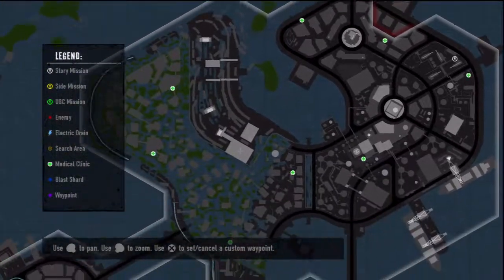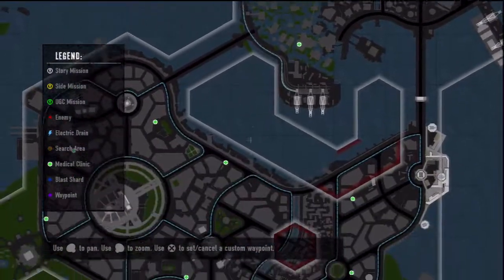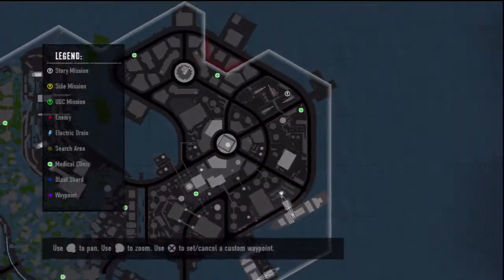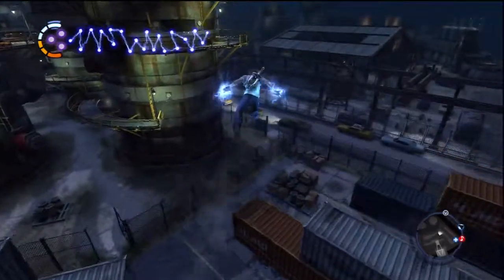Hey everyone, welcome back for episode 97 of our Infamous 2 walkthrough let's play series — the good walkthrough. This is of course Sneaky G from sneakyuniverse.com, as always.